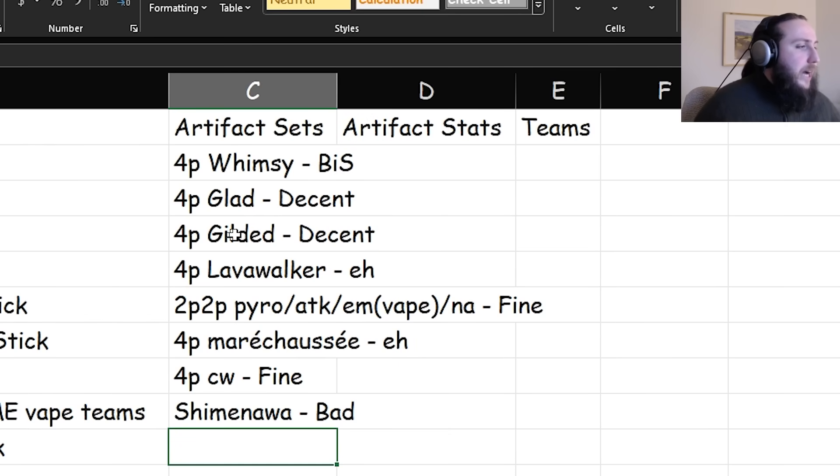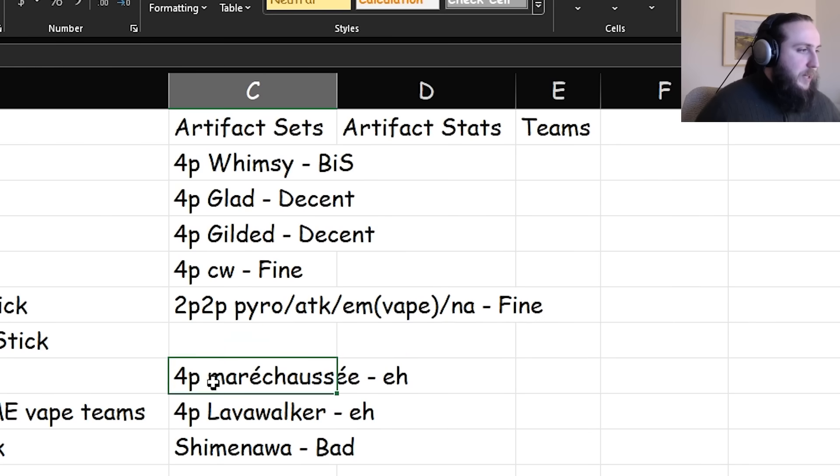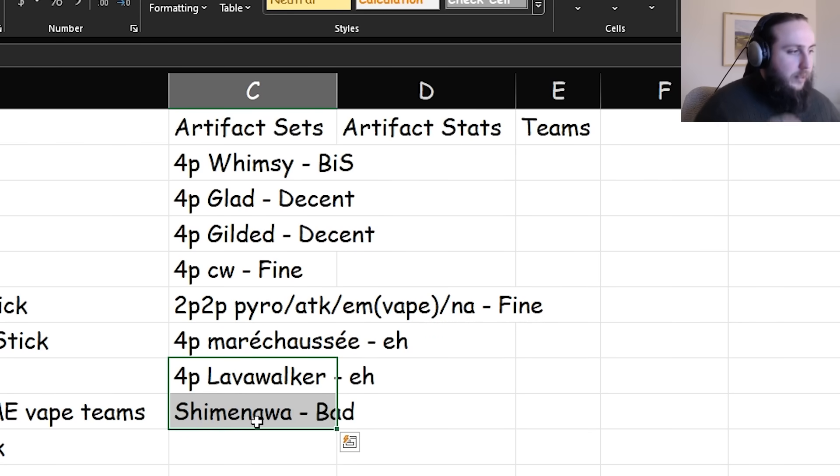If I were to rank them: four-piece Signature first, then Gladiator and Gilded, then Crimson Witch, then two-piece/two-piece, then Marechaussée Hunter, then Lavawalker — and don't use Shimenawa's.